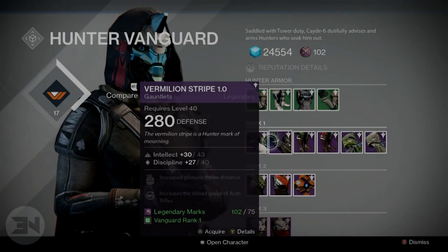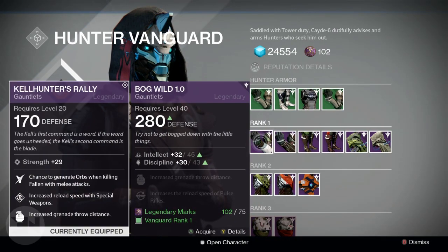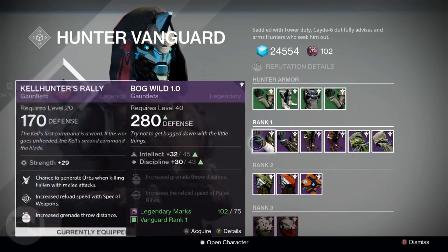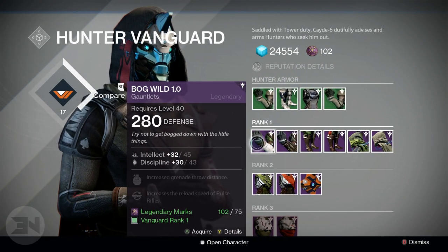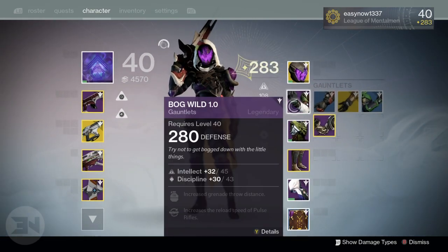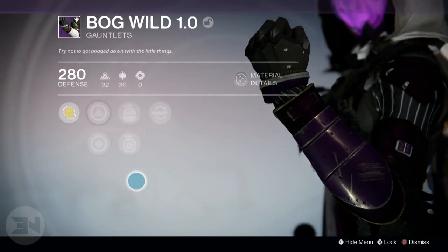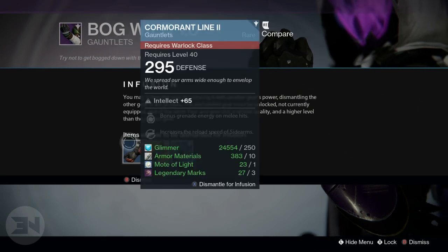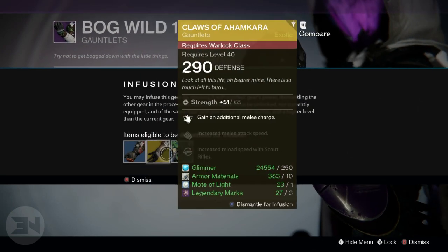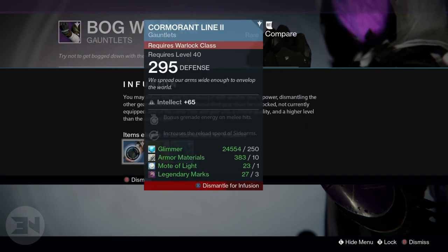I was also getting some armors which were 298, 299 and I realized what I could do. You want to open everything on your main character because of what we call the trickle system — meaning whatever light level you are, engrams, armors, everything that drops will be around your light level, whether it's 20 less or five more. That's how this system works.